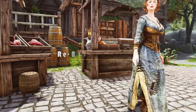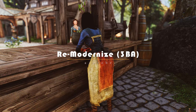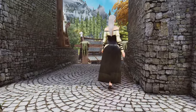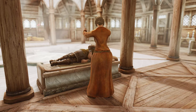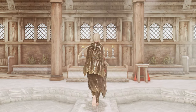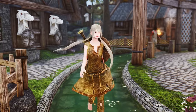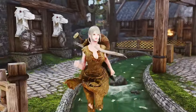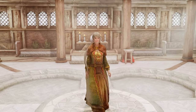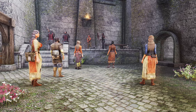Re-Modernize 3BA is an incredible mod that provides SMP support for both body and clothes, giving you the best of both worlds. This mod is perfect for players who want to use vanilla clothes with improved physics and animations. With Re-Modernize 3BA, you can upscale your vanilla clothes, including all DLC clothes that feature skirts and the Forsworn Armor Set. The mod separates skirts and capes from vanilla outfits into their own meshes, which reduces the total number of bones on each, allowing for the addition of body physics while still maintaining the desired cloth physics.